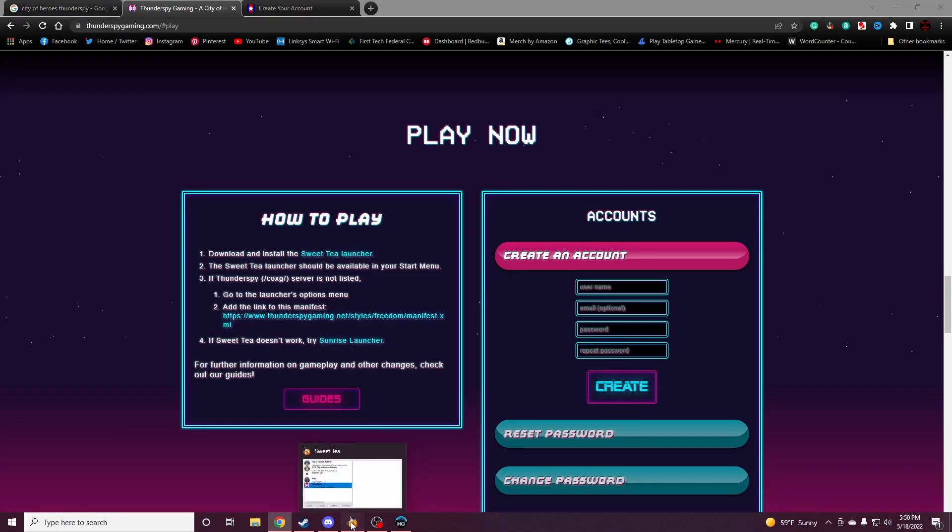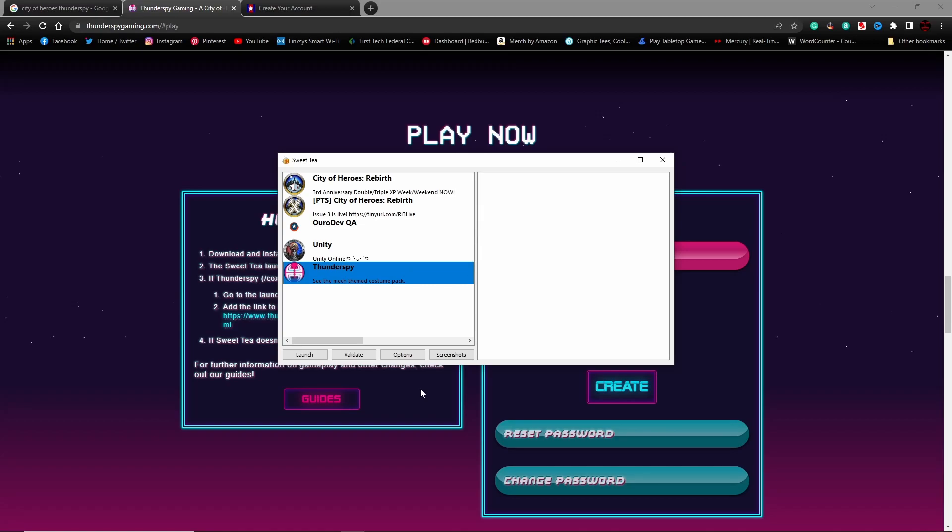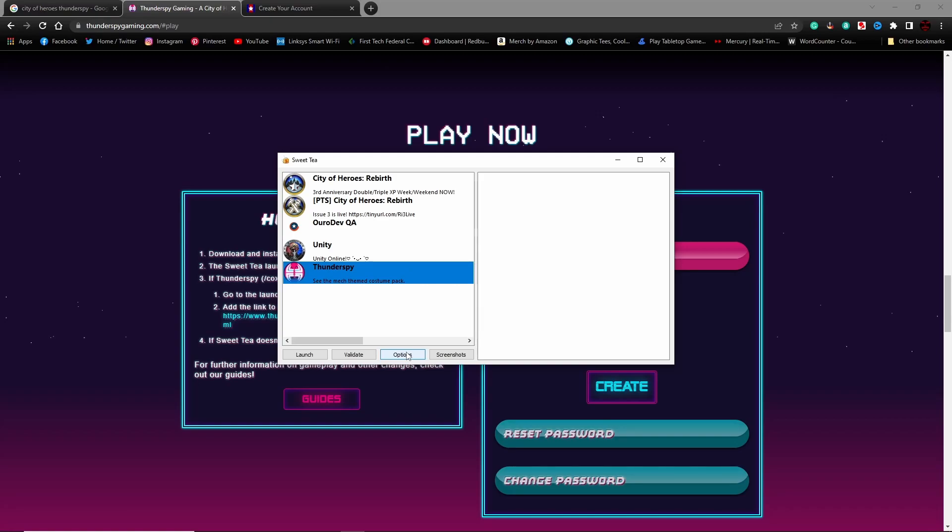With Sweet Tea, you're going to be given a list of servers and it comes with Thunderspy, Unity, and Rebirth on it — all different servers. This is very helpful and one of the reasons I like Sweet Tea is because I do jump between different servers. If you're playing just one server and one server only, use what you prefer for the launcher. If you find a different server you like, just click on Options, put in the address, click Add, and it'll add it to the list.